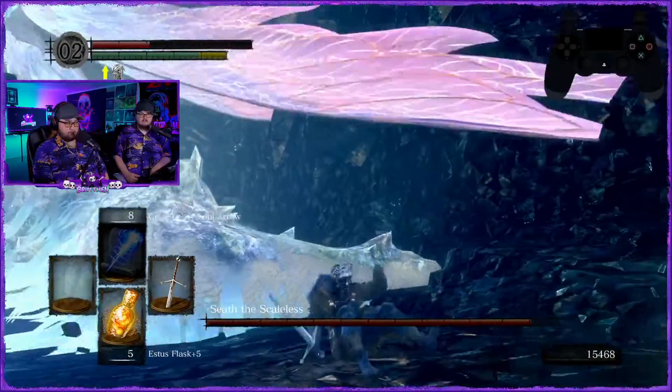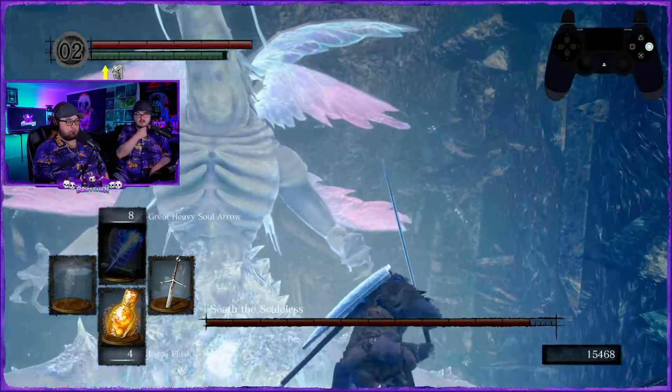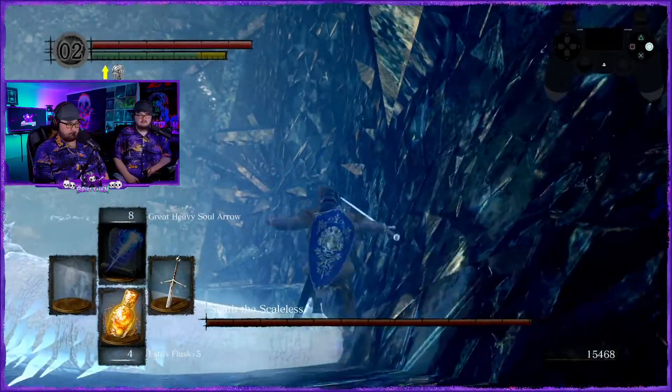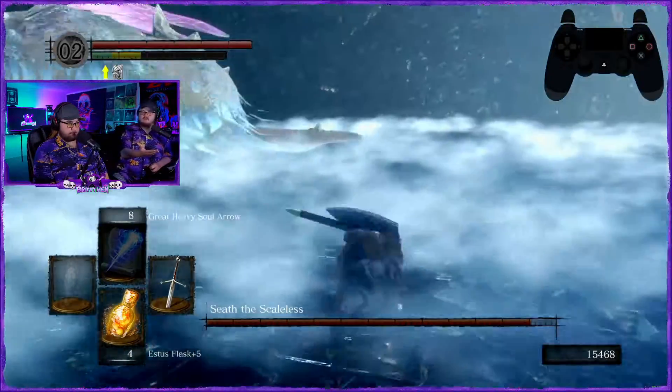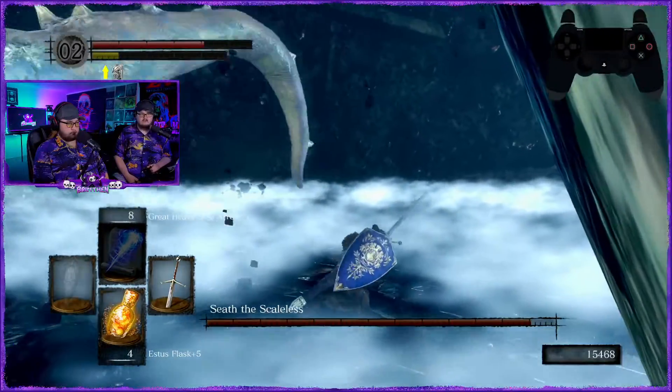Hey buddy! Probably three hits is what you're going to have to do to get it. Once you have the tail you just fight him. Obviously he's not super hard of a boss — he only has so many moves. He'll definitely want to drink.